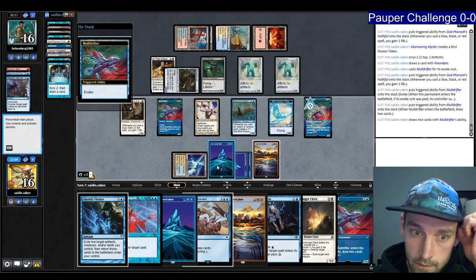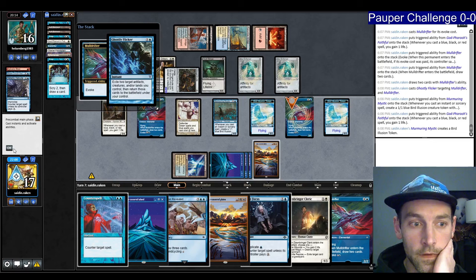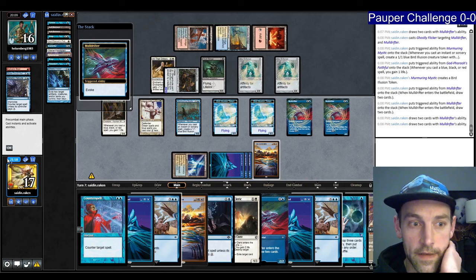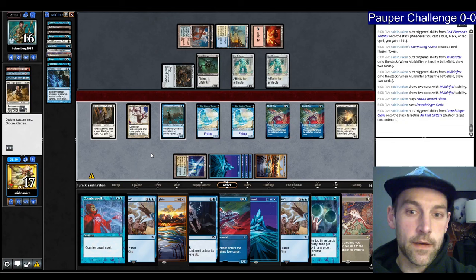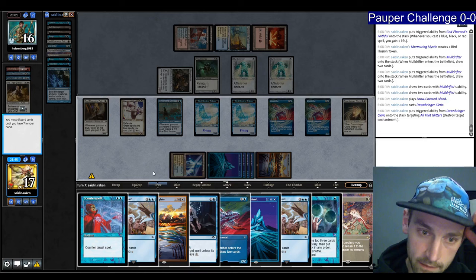I might draw a Snap — I don't need this Plains. Draw four. No Snap. I could have attacked with the Muldrifter first and gotten in for two damage — that was definitely a loss of value. I think I'm going to get rid of one of these cards, definitely the Plains.